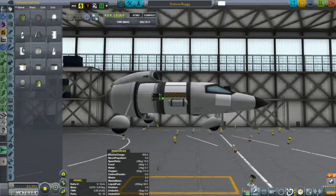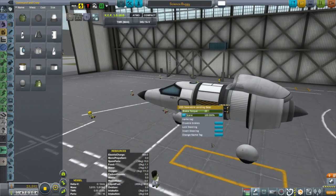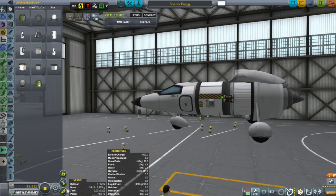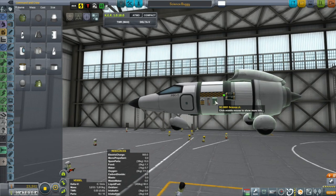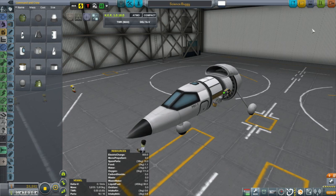I also removed the monoprop thrusters that were at the front, which were used as a reverse engine — I don't need those anymore because the jet engine now has a reversed thrust mode so I can use that for reversing. In this episode we're going to be spending most of our time getting the Korion ready for its mission out to Minmus.